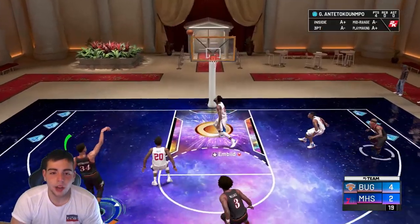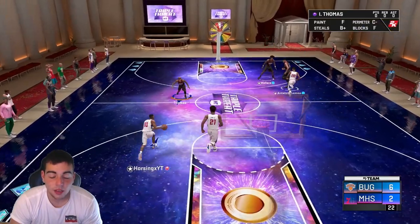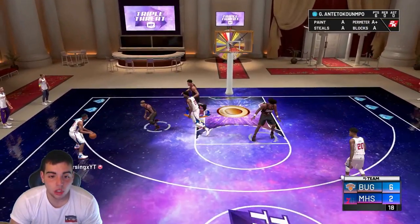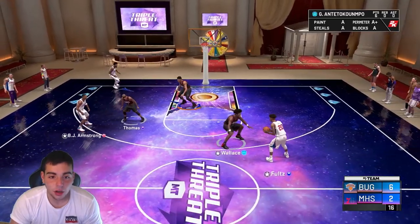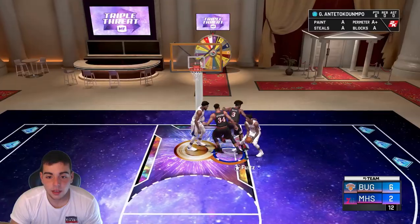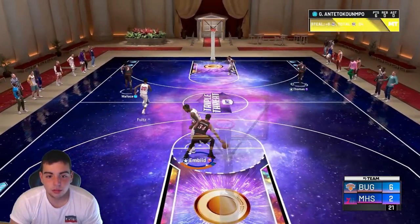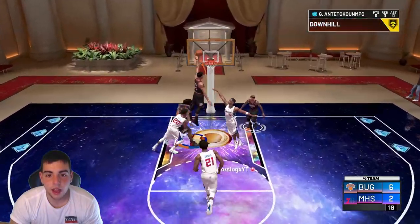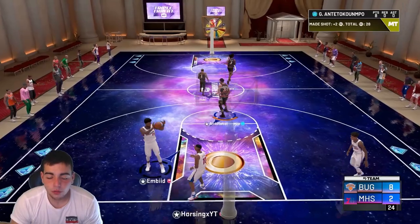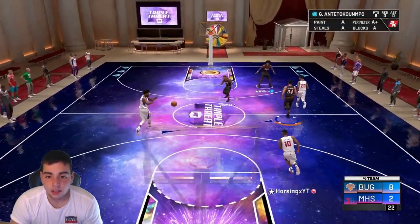Let's try out the mid-range — green release. It just doesn't get better. I think he's going to be the best card in the game, in my opinion, for a very long time. I will not be getting rid of my Giannis — no shot. Unless I see him go for around 200,000 MT, then maybe I'll sell him. Look, a steal. He's clamps. He's going to go right around, probably dunk it or lay up. 8-2. He's got a steal, he's perfect on the floor. Two green releases — he's literally just going to be money. He's not going to stop scoring.